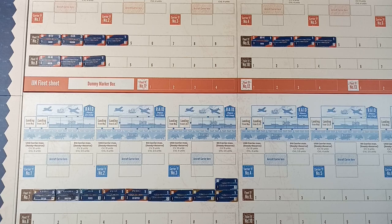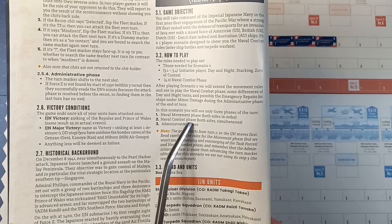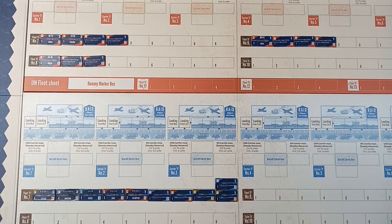For the Allies, we've got the ABDA combined striking force - America, Britain, Dutch and Australian - with a couple of heavy cruisers, three light cruisers, and the rest are destroyers. The USS Houston enters this battle with significant damage, hence all the smoke coming out of it. We're only using part of the sequence of play: the naval movement phase of both sides, naval combat for both sides simultaneously, and then the administrative phase, which may involve emergency repairs.